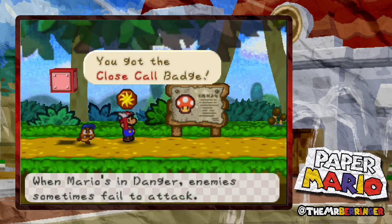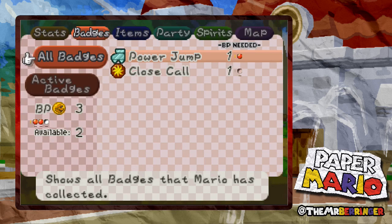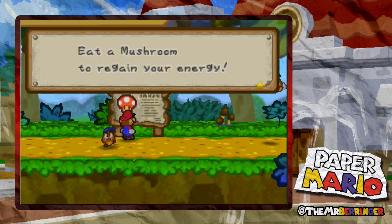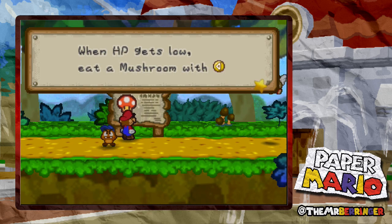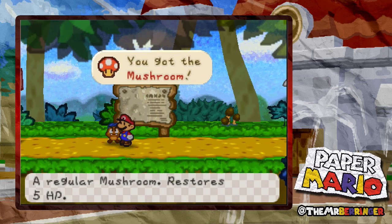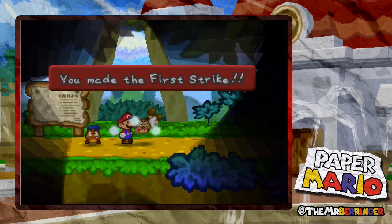You got the close call badge! When Mario's in danger, enemies sometimes fail to attack. Ooh, that sounds good - we're definitely going to put this badge on. Eat a mushroom to regain your energy - when HP gets low, eat a mushroom with left. You got the mushroom - it restores 5 HP. Ha ha, take that!